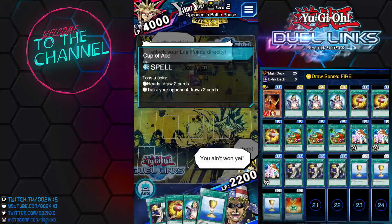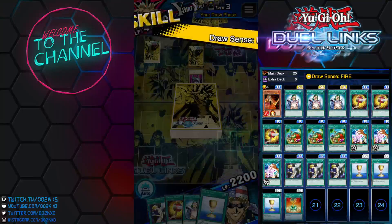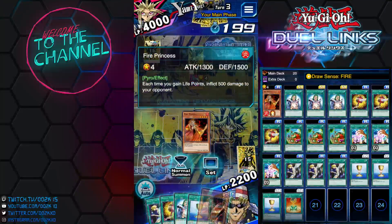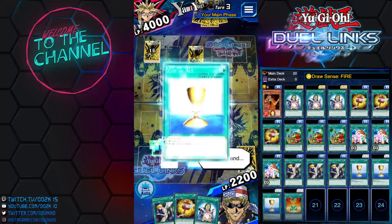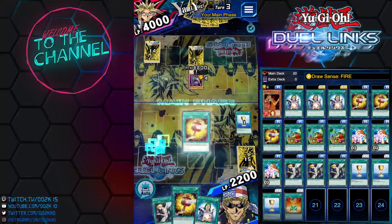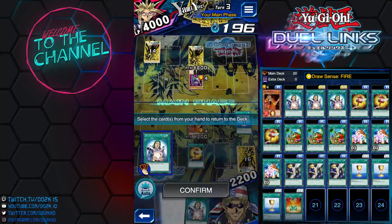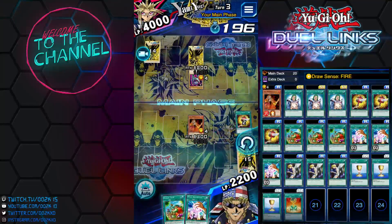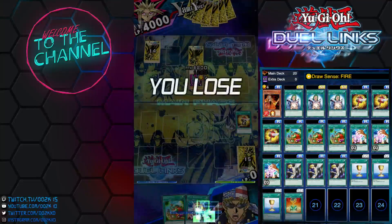Cup of Ace needs to come through clutch for us. Let's activate the skill. Summon Fire Princess. Cup of Ace — give me heads! Toss heads! No — so unlucky. Let's hope we can draw into a second Cup of Ace. Nope — we literally lost. With this deck you want to go second because you don't get to draw the extra card when going first.